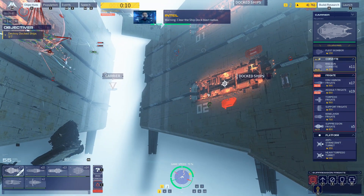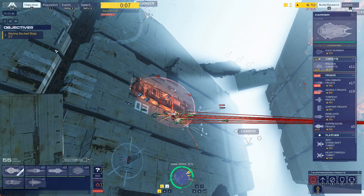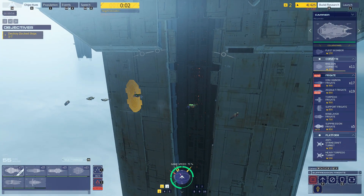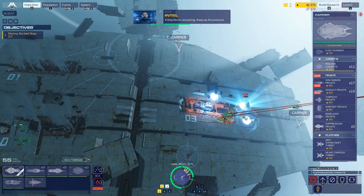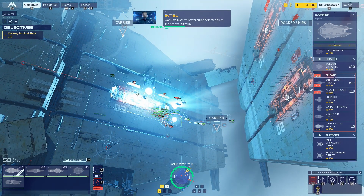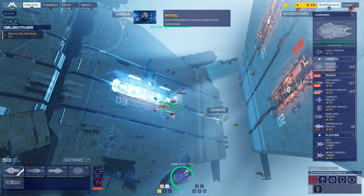Warning — clear the ship dock blast radius. Kill that now, right quick. Four ship docks remaining — keep up the pressure. Warning — massive power surge detected from the nearby structure. I think we probably lost a couple of people there. One of the enemy production bases is still operational.